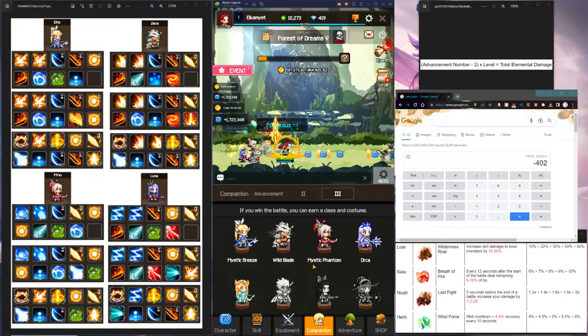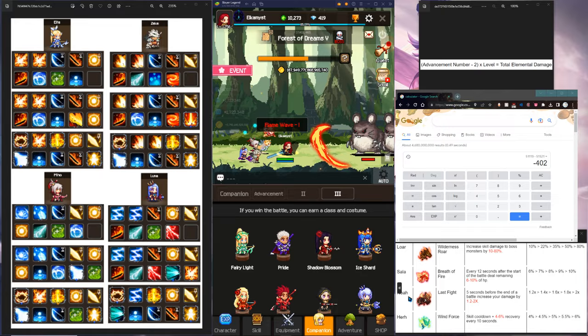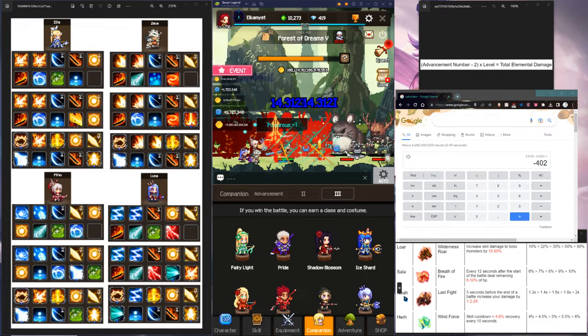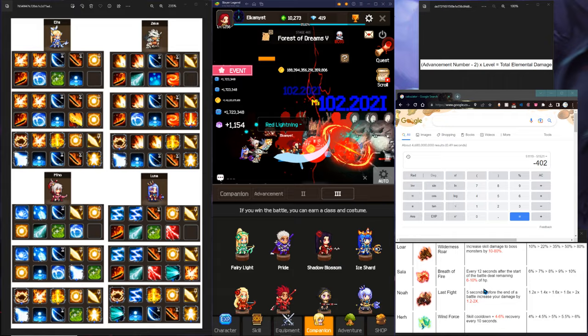The next thing we're going to cover is the spirits for completing companions. For spirits, you're going to be using bossing spirits — the same setup as the bossing video: just Sala, Noah, her, and Laura. You can pick whichever three you have. It doesn't really matter, because the fights do last longer, so Noah is slightly less effective in companion fights than stage fights — the last 5 seconds proportionally is a smaller part of the fight.